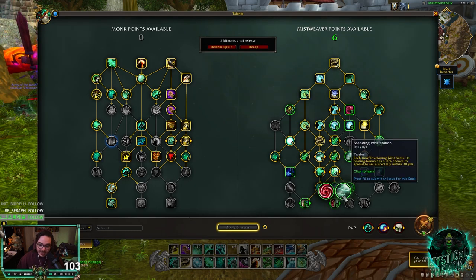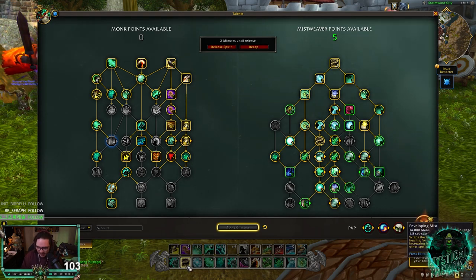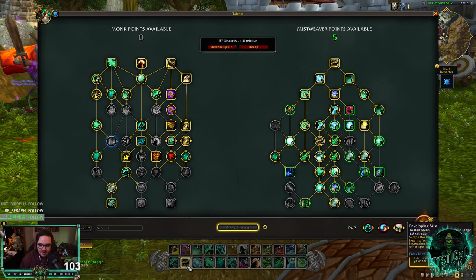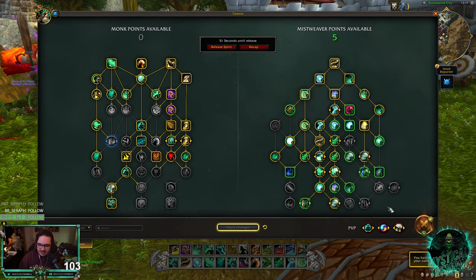I'm going to be surprised if this doesn't get nerfed, but Mending Proliferation: each time Enveloping Mist heals, its healing bonus has a 50% chance to spread to an injured ally within 30 yards. Crazy good. Enveloping Mist's bonus healing right now, when it's on somebody, increases healing received from your other spells by 30%. So essentially you could have multiple teammates with 30% extra healing — which is insane.